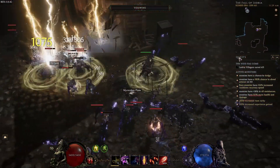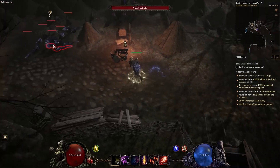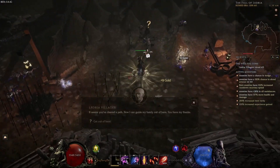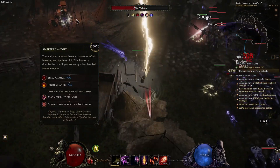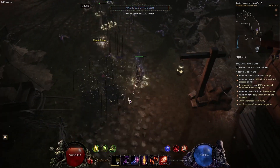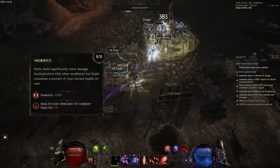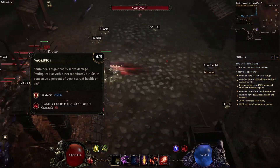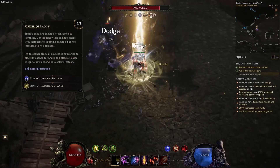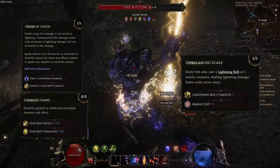How we get our electrify chance is from ignite and bleed — javelin converts both ignite and bleed into electrify, but smite only converts ignite. So we want to focus on ignite as the main one. We've drastically changed the passive tree and are going deep into the Forge Guard tree to pick up Smelter's Might for 140% bleed and ignite chance. We'll put 5 points into Sacrifice for 250% more damage — remember, generic more damage applies to ailments too. Then we take Order of Lag On to convert ignite into electrify, 5 points in Charged Hand for electrify effect and duration, and finally Unbalanced Scale for additional lightning bolts to help with AOE.